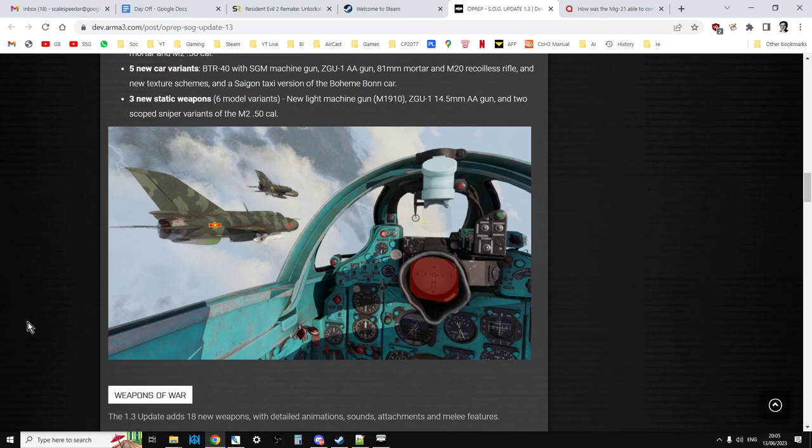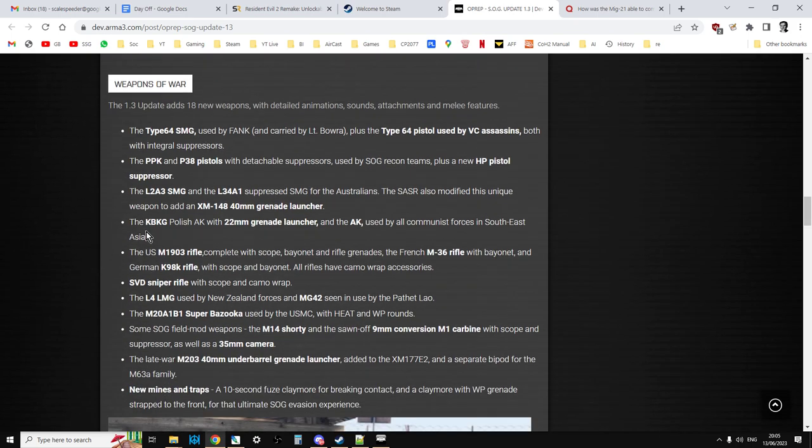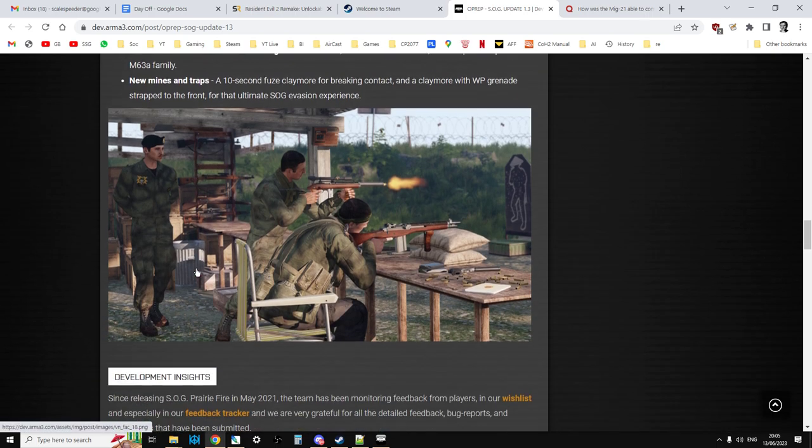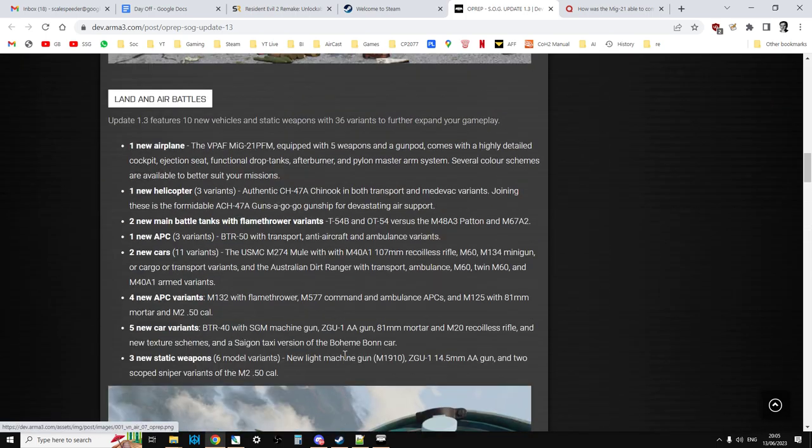The 1.3 update adds 18 new weapons with detailed animation, sounds, attachments and melee features — including the SVD sniper rifle. You can go through the full list and read all about it. Absolutely fantastic, really cool. So let's jump into the editor.